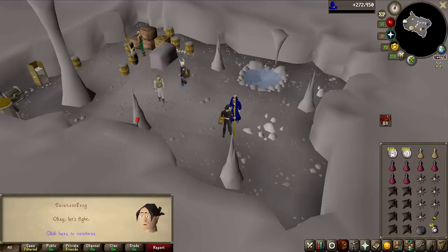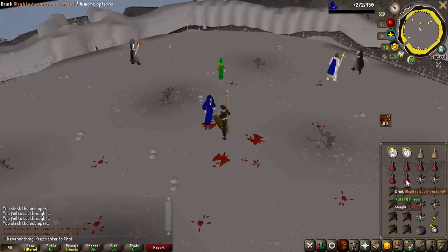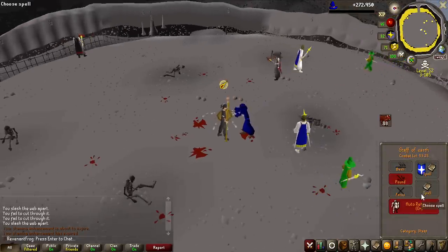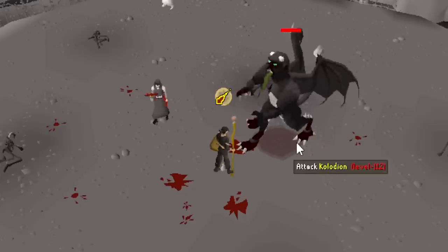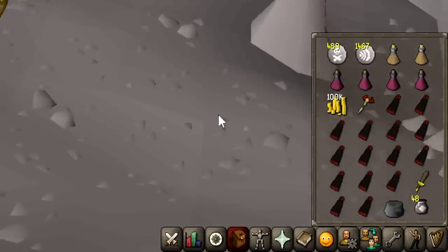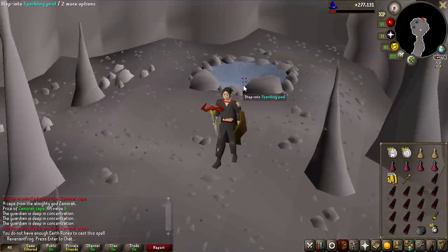It is actually extremely easy to complete the Mage Arena. All you need is Protect from Magic and you will take absolutely zero damage. You need to kill a boss that has a bunch of different faces, starting off really simple and ending up with a black demon with like 170 HP, but all the damage the boss does is magic. So you just protect from magic and attack the boss until it dies. And there we go — that is the final hit on the boss. Mage Arena 1 has been completed.